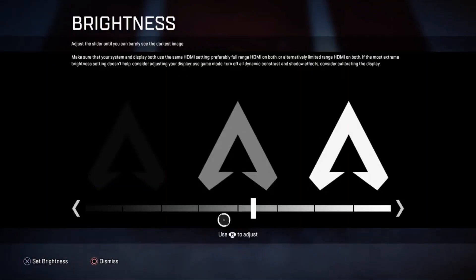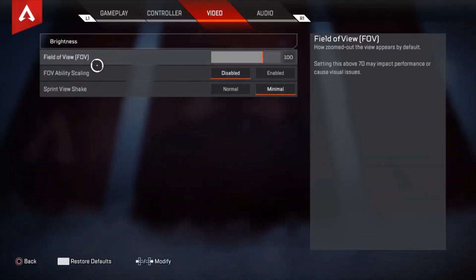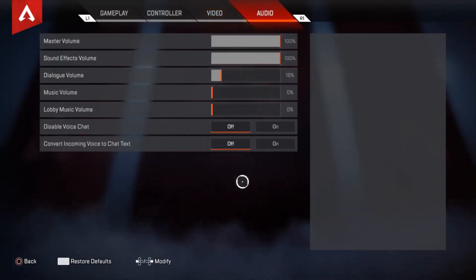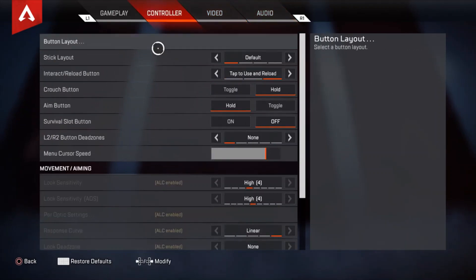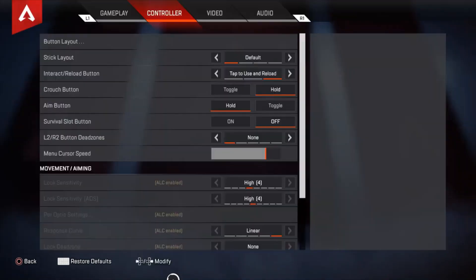My brightness is set, sprint view shake is minimal, FOV ability scaling is disabled. My audio looks like this. For button layout: I jump with R1, crouch with R3, use my tactical ability with X, ping with L1, and melee with circle. These aren't normal buttons but it's for someone who doesn't play with back buttons on a regular controller.